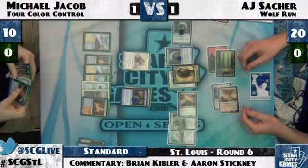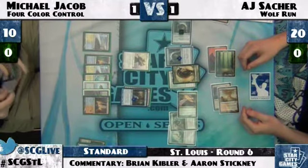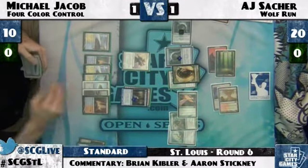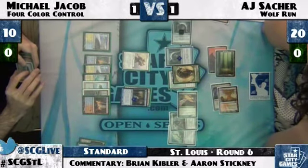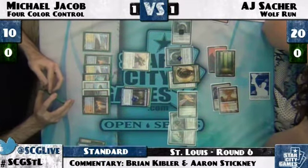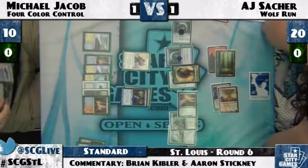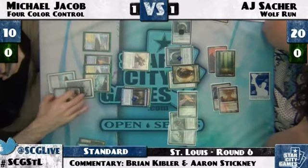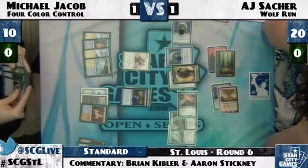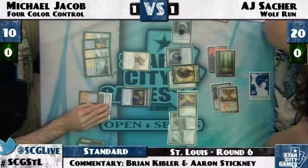Michael Jacob now has lots of options and none of them are good for AJ. AJ had killed the Titan, but Michael Jacob could have Unburial Rites it back. He still has Sun Titan and Inferno Titan in play. If that Garruk resolves with an Inferno Titan in play, that's a lot of cards. The Pacifism would have come down on the Inferno Titan instead of the Beast Token — that allows you to take advantage of the period where your opponent is tapped out. Time was called for the main round earlier, so AJ may be playing for the draw.